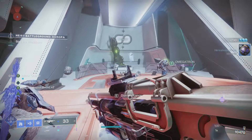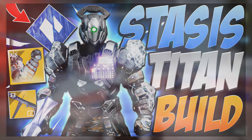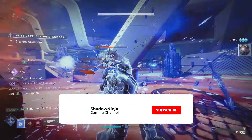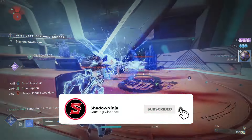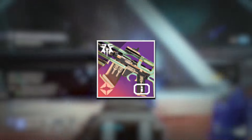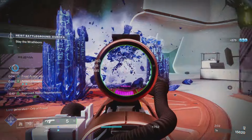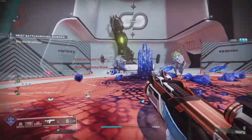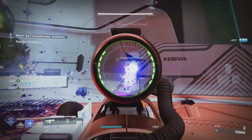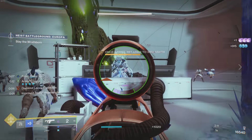We have a build video that combos perfectly with this weapon, so check it out after this video. Be sure to hit that subscribe button and bell to be notified when I drop more content. Fair Judgment is a 450 RPM stasis auto rifle — yeah, stasis auto rifle primary 450, it's a weird mix. You can get this from any of the three ritual vendors: Zavala, Shaxx, or the Drifter, by getting to rank 16.